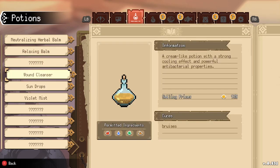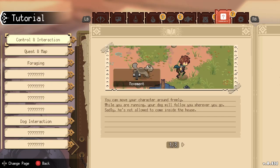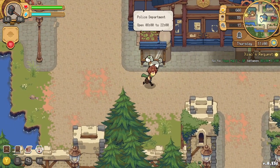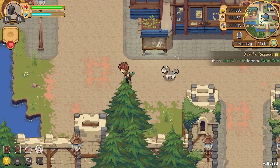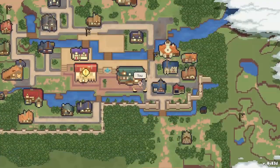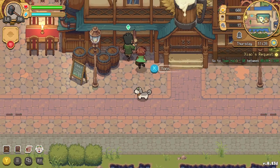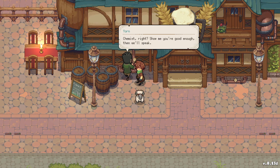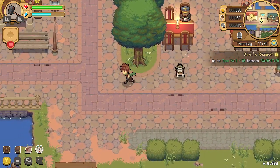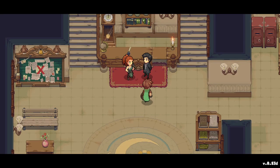There are a lot of people we need to meet in this journal — I'm not sure if this is the complete list since we're still in the demo. There are also ingredients and potions to make. You can actually sell potions too — I'm starting to think this game has a Moonlighter vibe where you gather materials and sell potions. And the pixel art graphics are similar!